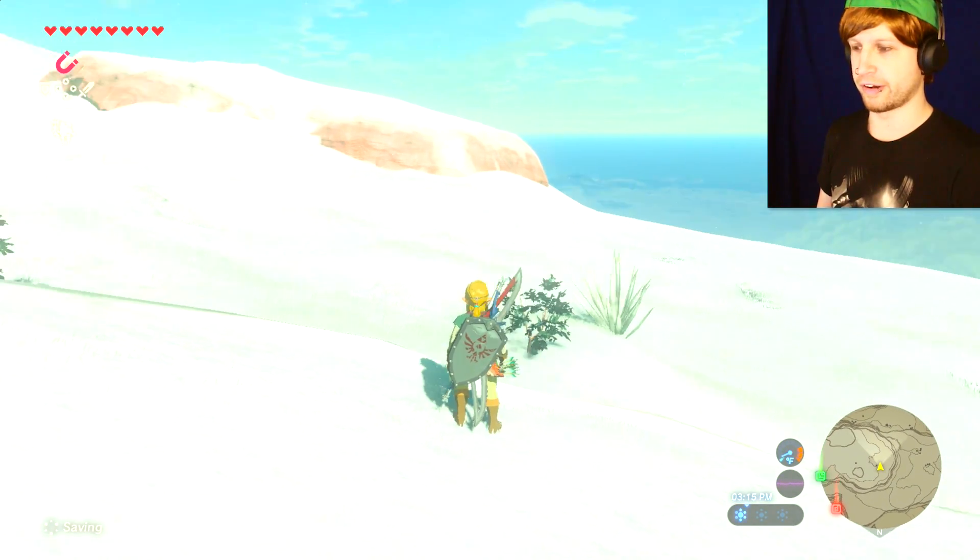Anyway, up on this cliffside right here I was just hanging out, found this random rock — bada-bing, bada-boom, got a Korok Seed. And then on the other side of the same mountain there was this boulder, and a hole up on the side. This was actually really, really difficult because I kept having to stasis-lock the boulders and hit them just enough that they would end up going up the mountain and landing in the hole. Got a little bit lucky with how the physics worked, but it gave us another Korok Seed.